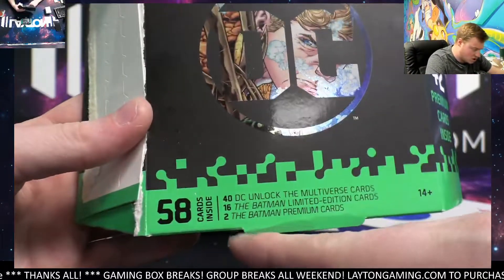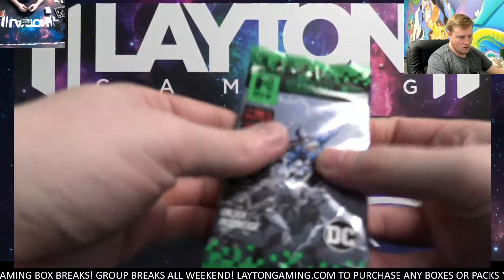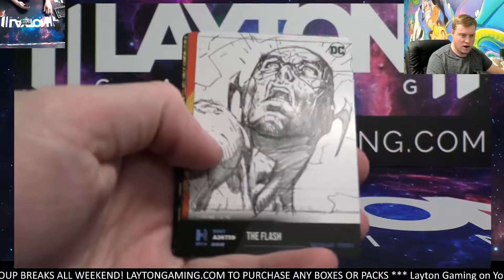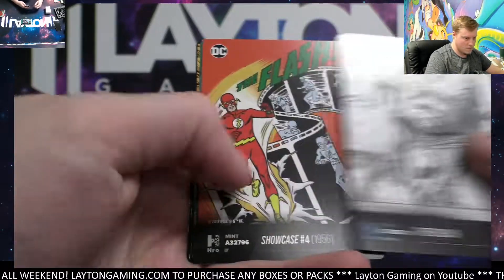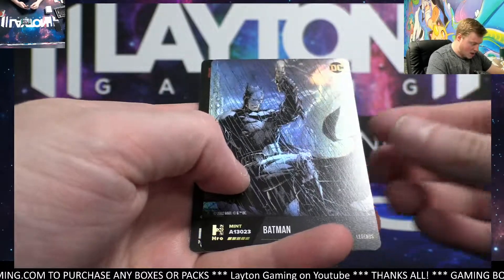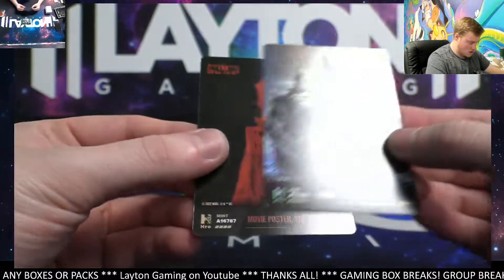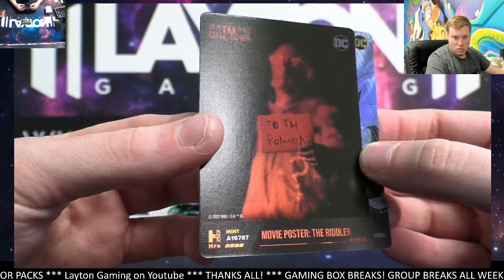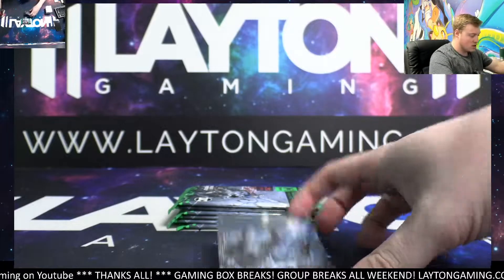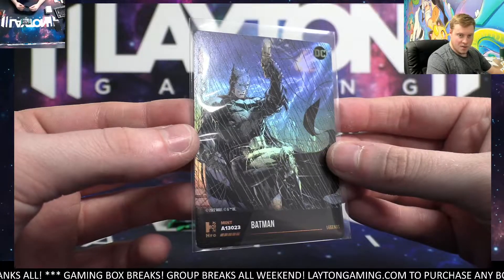So this is maybe why I was confused — the two Batman Premium Purges — was that one of them? Maybe I was thinking that was like a promo card. Sinestro. Legends — Batman, 13023, nice! Awesome one there. And movie poster — the Riddler, 16787. Cool, nice Batman there — that's an awesome one. 13023, had one of these in my break with Dan, not a bad card at all. Very respectable hit here on the Batman.